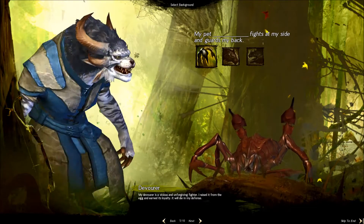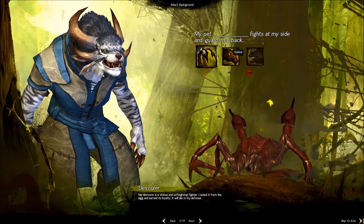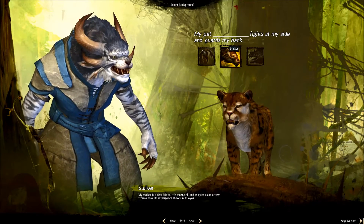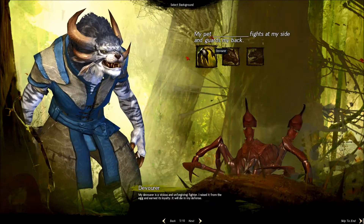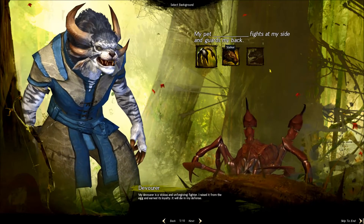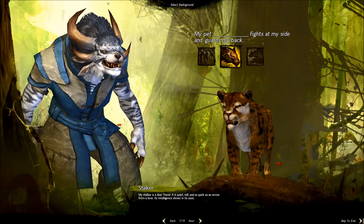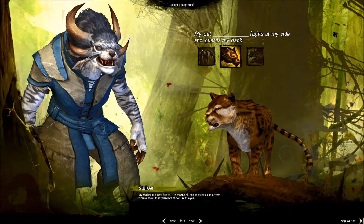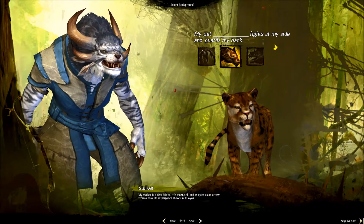This is my incredible-looking Charr. Oh, I can change the starting pet. We can have a devourer, a stalker, or a drake. I think we'll have a stalker — my pet stalker. My stalker is a dear friend. It is quiet, still, and as quick as an arrow from a bow. Its intelligence shows in its eyes, unlike my Charr friend here.